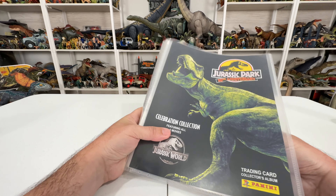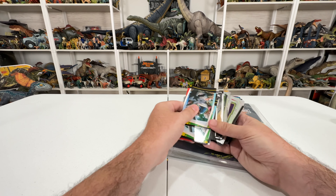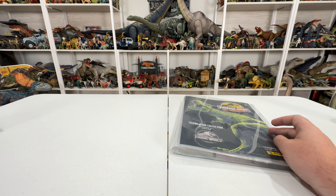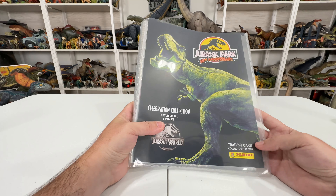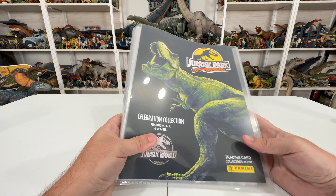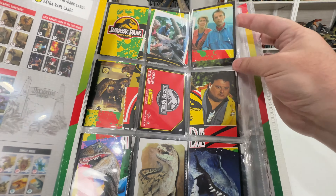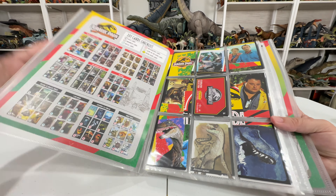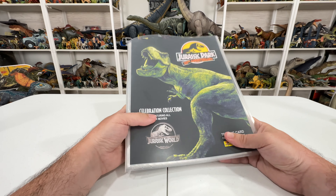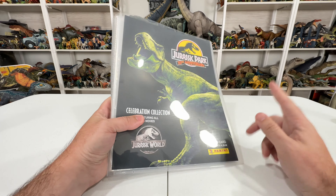I'm surprised I bought so many cards and still came out missing quite a lot — I expected to be nearly complete. That said, I have a ton of extras from repeated pulls, and I'm hoping to find a way to trade them, otherwise I'll find creative ways to share them on Collect Jurassic. Overall, really cool collection from Panini — tons of fun opening everything and populating this nifty binder. All the cards are numbered and every page has numbers on top, making it straightforward and fun to organize. Highly recommend the Panini Celebration Collection if you can get your hands on it. I'm Tim with Collect Jurassic — thanks for watching, see you next time.